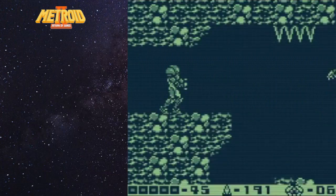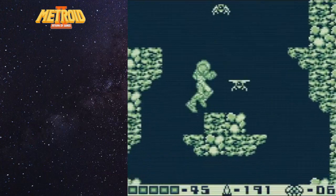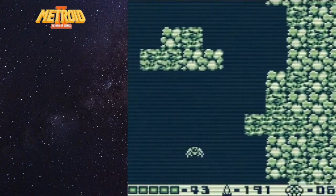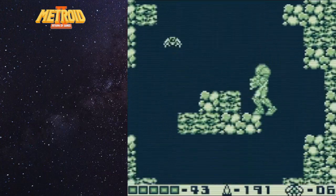We are going to backtrack a little bit and go to the point where we can move on to section 7. I will tell you right now, section 7 and section 8 have 2 Metroids combined total - so one Metroid apiece per section. We are moving down and starting to head towards section 7.